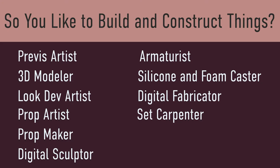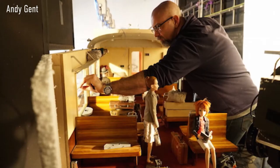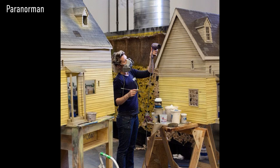Set Carpenter. A set carpenter in stop-motion animation uses saws, hammers, hot glue guns, paint brushes, and drills to make sets. The aim is to replicate the life-size version of something, so set builders need to consider their options carefully to decide what materials would suit each particular part of the set best.